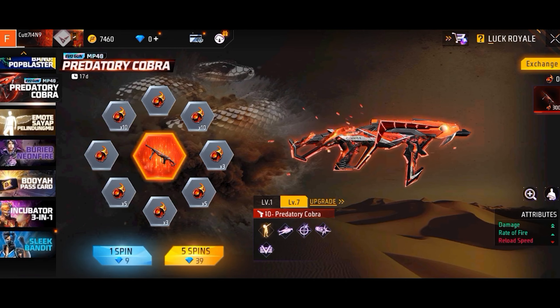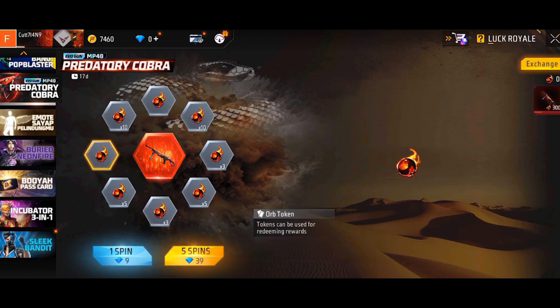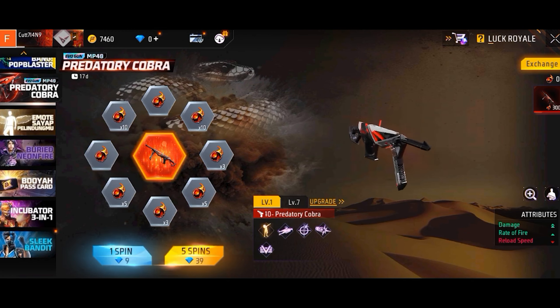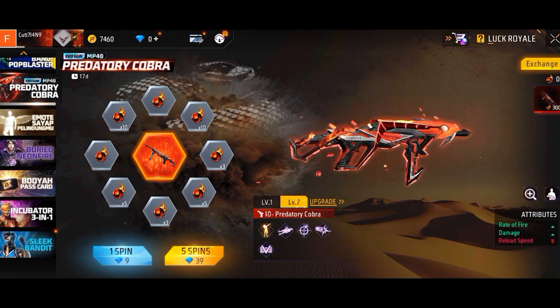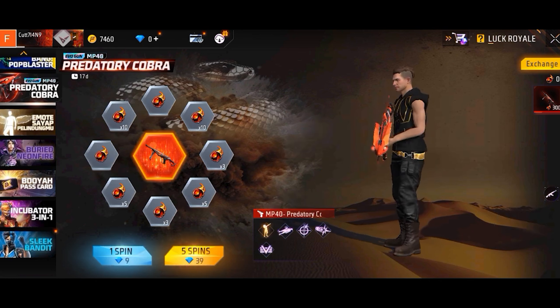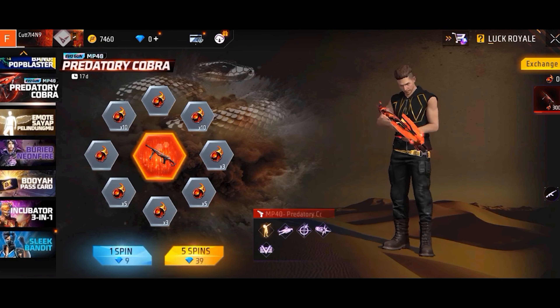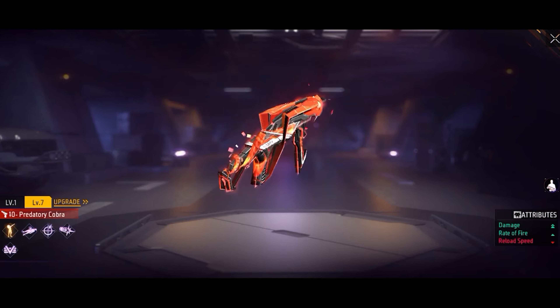Here's a Predator Gobra. Here's a super and a Gobra. I think it's level 4. There is a Gobra, there is an M10, there is a Megalodon Scar, Palaiyog, and there is a level 7 super.